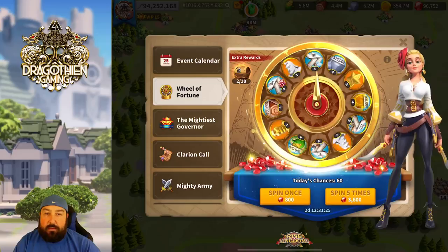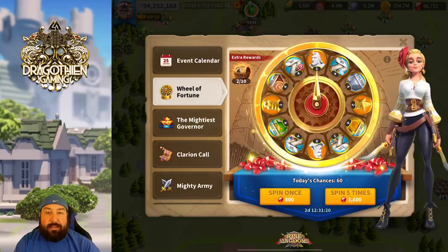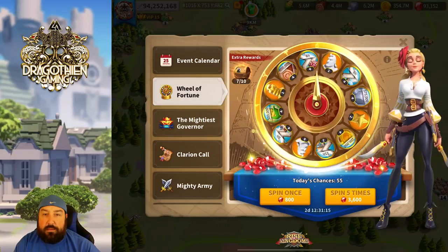We're in good shape here. The RNG gods are with us today. Let's go ahead and start spinning five at a time. There's one — I thought we had another one, that would have been really good.